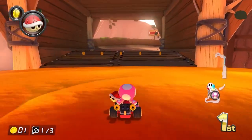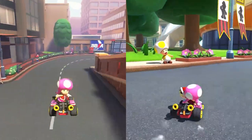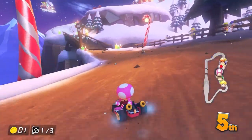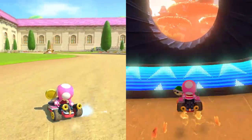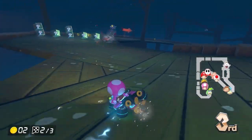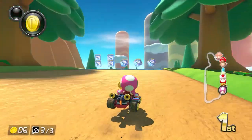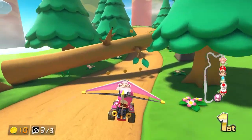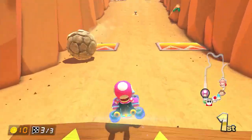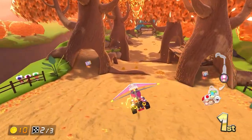Wave 3 is the best one so far. The track selection, while not as stacked as the last wave, makes up for it by having them all — save one — be incredible. London Loop and Berlin Byways, along with Sydney Sprint and New York Minute, will likely go down as some of the best tracks in the series' history. Merry Mountain is another great reimagining of a Tour track, much more successful than Ninja Hideaway. Peach Gardens and Maple Treeway are good bouts of Wii-era nostalgia, and Rock Rock Mountain and Rainbow Road are nice representations from Mario Kart 7. We also have another deep cut from Super Circuit. I'm happy with how all these tracks turned out, with the obvious exception of Rock Rock Mountain. Maybe Nintendo made a purposefully bad track so that the other seven would shine even brighter — if they did, it certainly worked.